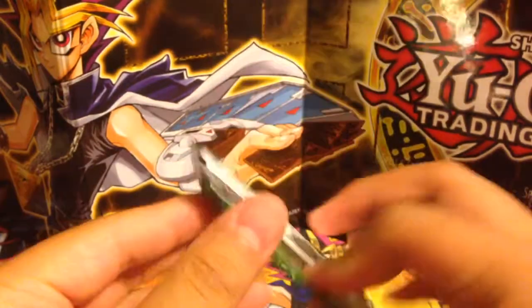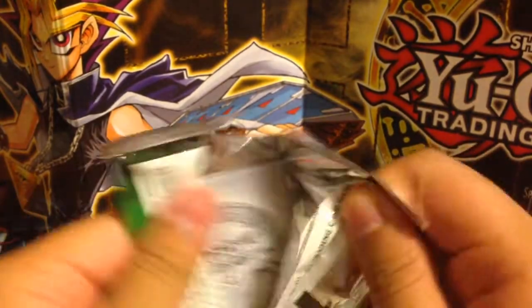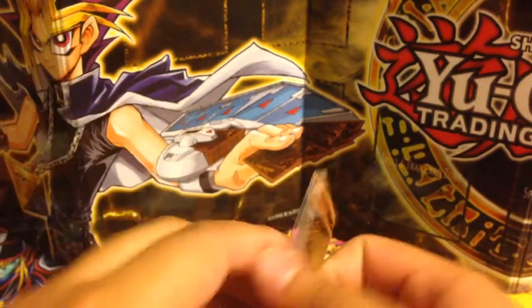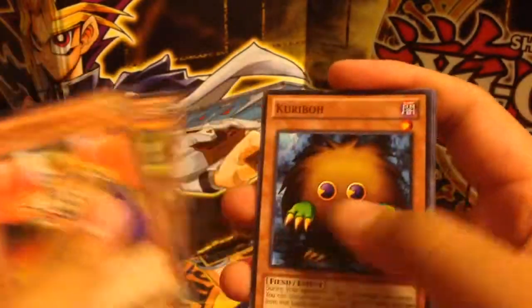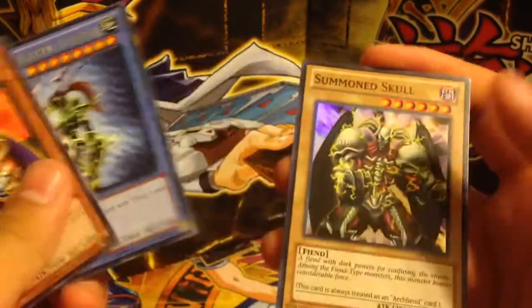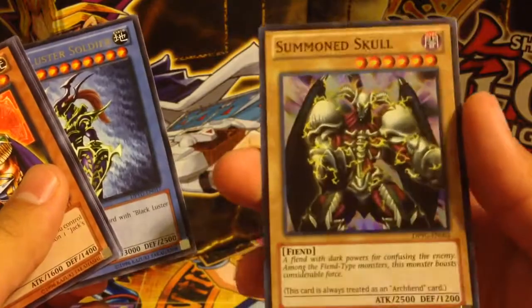And the last pack of this opening — let's see if we can get anything good. It's King's Knight, Green Gadget, Kuriboh, the original BLS, and — ooh — Alternate Art Summon Skull! So that's really cool.